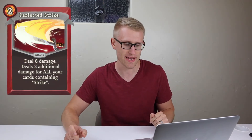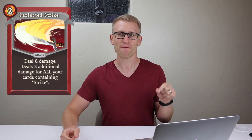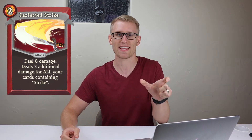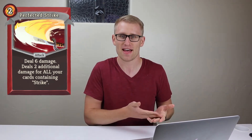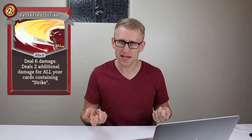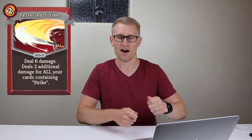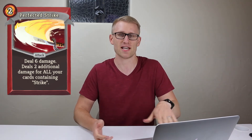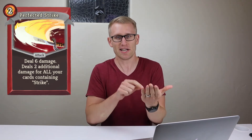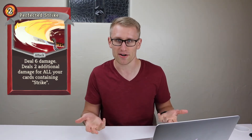The first one is Perfected Strike, which says deal six damage but deal two additional damage for every card in your deck that has the word 'strike' in it. Now this is cool because if you were playing a physical game, you could do this, but it would be very annoying — how many cards do I have that have the word 'strike'? Do I check before each round? Do I count them when I play this card? It's not really practical to implement. Whereas in Slay the Spire, when this card comes into your hand, it just auto-calculates the value and tells you exactly how much damage this is going to do, because it knows how many cards are in your deck.